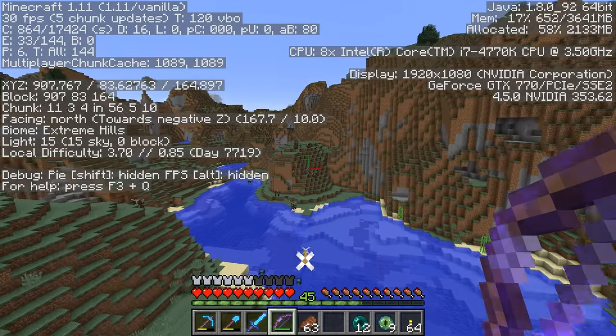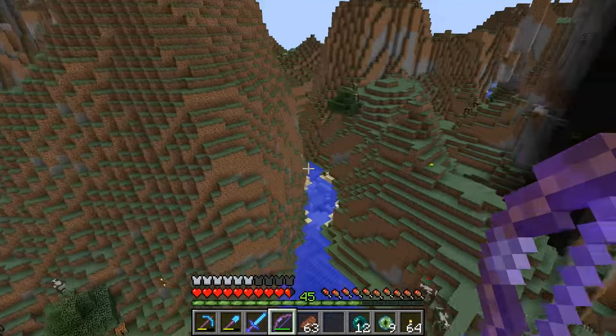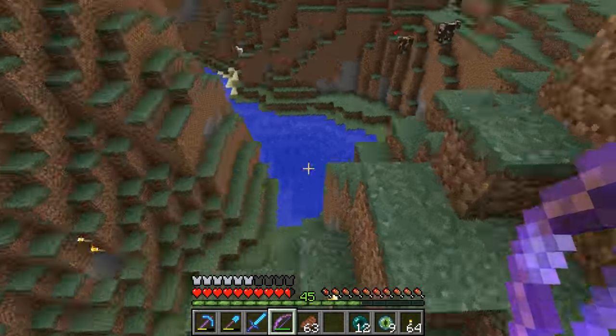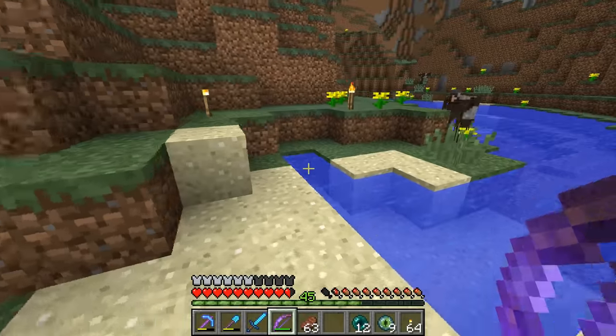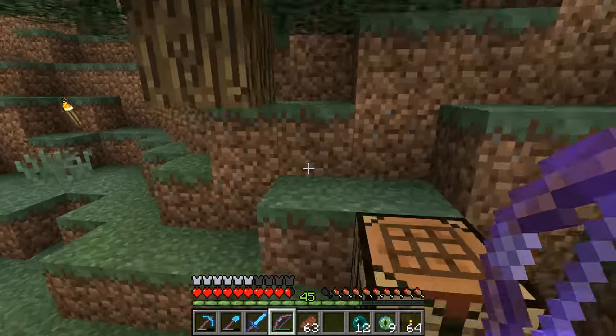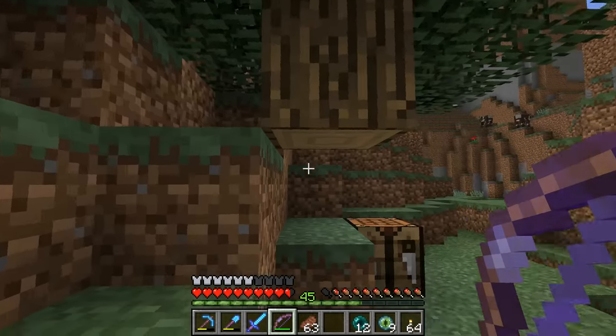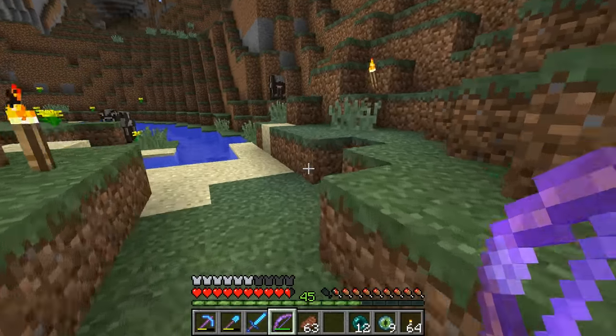Oh, no, I think it is a little bit this way. This is an area we've been to in the past. Right over here — this is actually one of our strongholds in the world. So this will give us a nice, quick way of getting to the end and back to spawn. Like, if we ever want to do that — where's the way down?